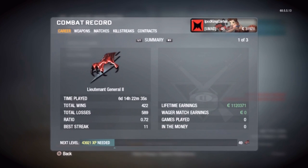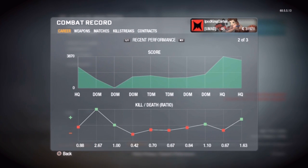A lot of people want to see my combat record. I'm going to tell you straight up and down — my combat record isn't something that you would strive to look at. I don't have any wager match earnings because I don't play wager matches. I just get online and play Headquarters, Domination, Capture the Flag, Team Deathmatch, Ground War. I play hardcore from time to time, but only with people I know. I used to do that in Modern Warfare 2, but not on Black Ops — there's not too many people I can trust on Black Ops.